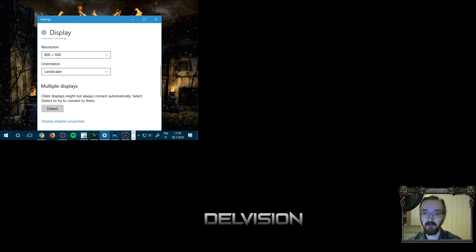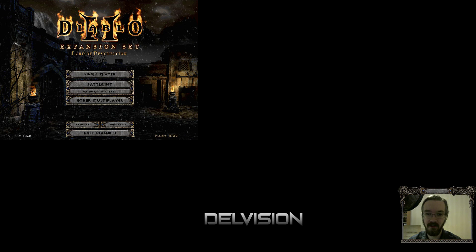There you go — there are a couple of handy things you can do. You can play around with the Glide wrapper and the map hack if you want. I hope you found this tutorial entertaining and educational. Drop me a thanks if you found it helpful — this is Del signing out.